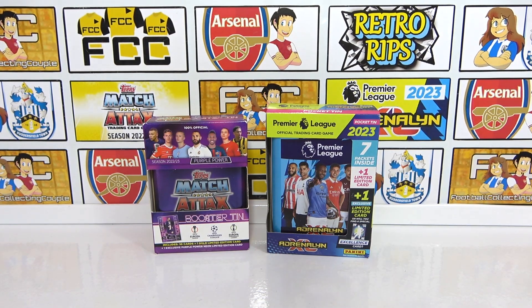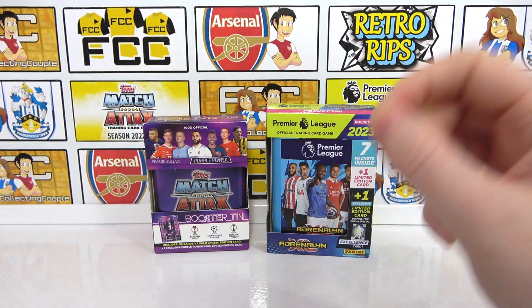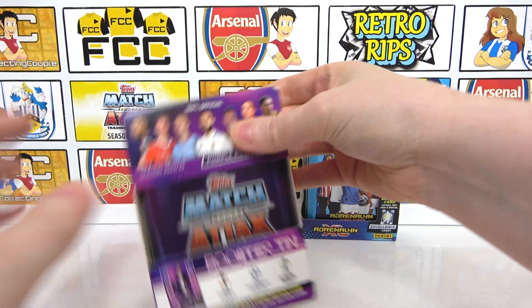Both are really nice tins this season. The Neon Limited Edition is messy, and the Excellence card makes the Pocket Tin very interesting — it balances the scales. But of course we want to know which collection is going to give us the best pull, so let's find that out right now. Let's start with the Match Attax tin.